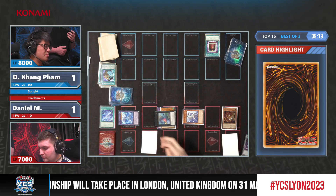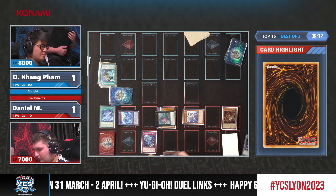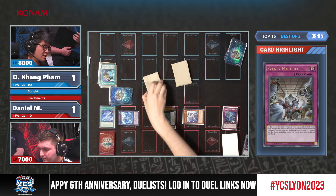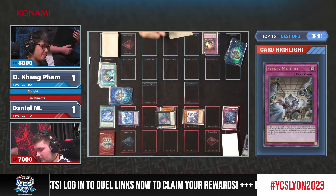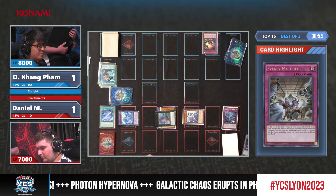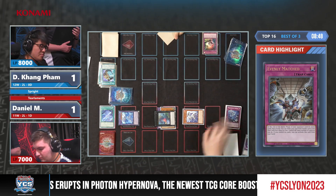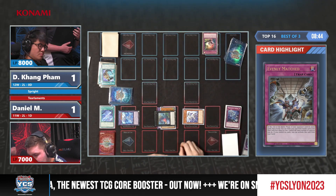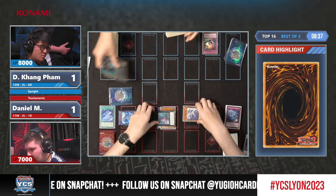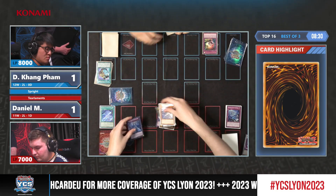Nine and a half minutes left. One thousand left from Instant Fusion might be an issue from Daniel. And here it is — Book of Eclipse. His opponent might have to use the Crime, and he does, which makes Dinkang super happy because he will be able to use his Evenly Matched now. This is brutal — this combination, wow. Evenly Matched completely disrupting his opponent. He knows there is a Mind Control in Dinkang's hand, so he might have to keep the Perlerino. He's shaking his head.